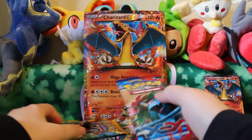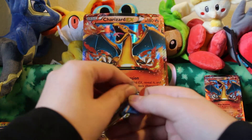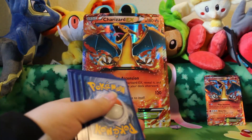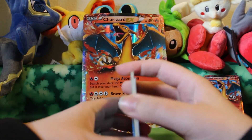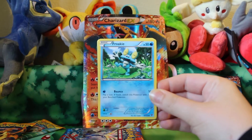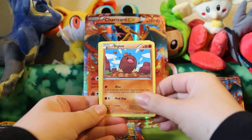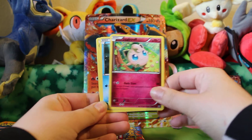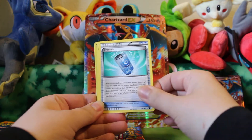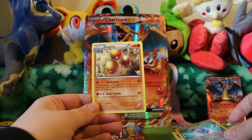I'm going to go ahead and open up the X and Y packs first and then open up the Flashfire packs. Here's Froakie, Sand Isle, Ziggler, Jigglypuff, Sheldur, Quilladin, Evo Soda, Spewpaw, a Reverse Evo Soda — very pretty — and a Dugtrio Rare.